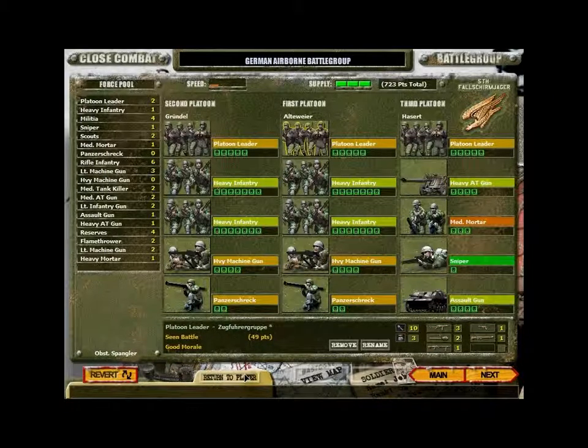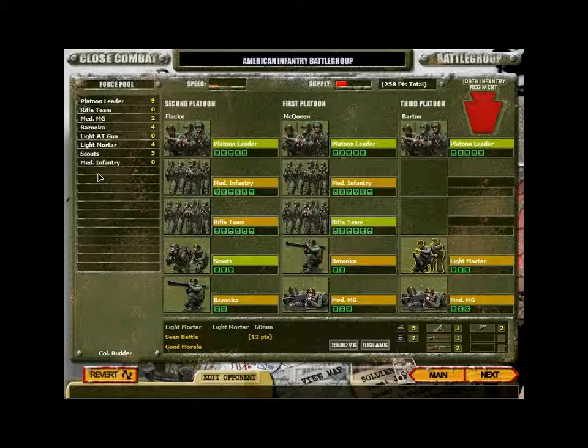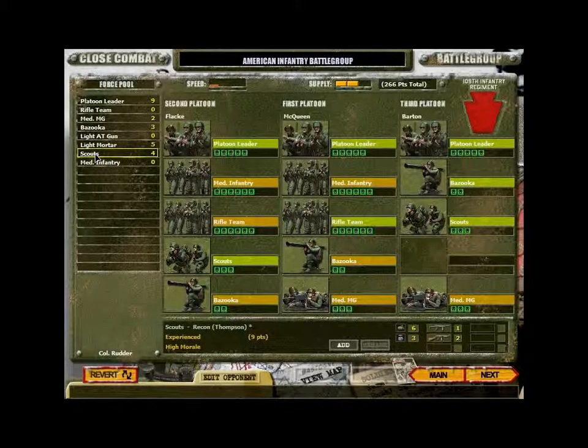Let's see what they have. They have a heavy AT gun — strange. Two MGs. We don't need as many MGs, and no AT guns. We will take one more bazooka squad and two pairs of scouts so we can actually see their lines.